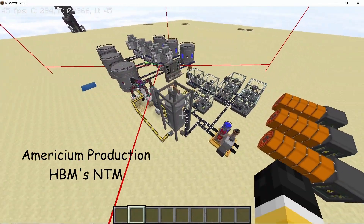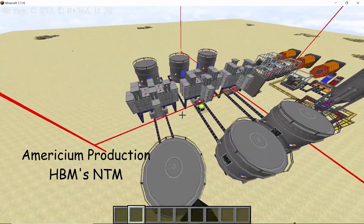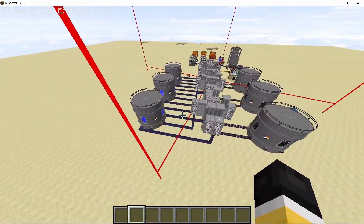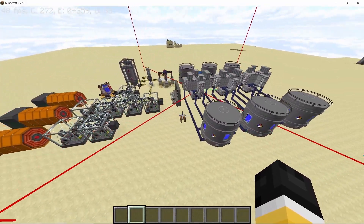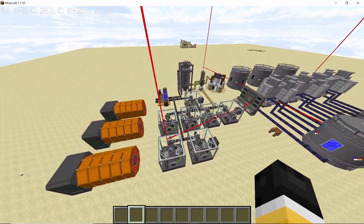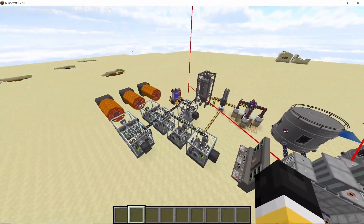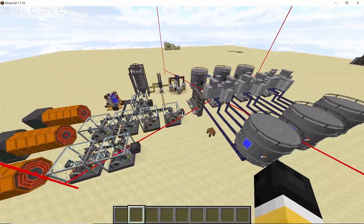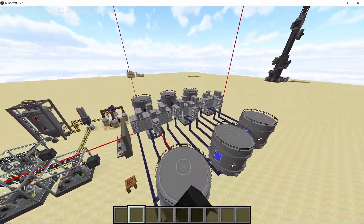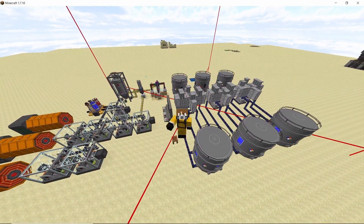Welcome back to the channel. In this video I'm going to cover americium production. Americium is one of the best fuels for powering your RBMK reactors, for forming the highest tier of self-charging battery, and for use as an RTG pellet. This entire process will be covered in three steps: from uranium, we go into plutonium, and from plutonium we form americium.